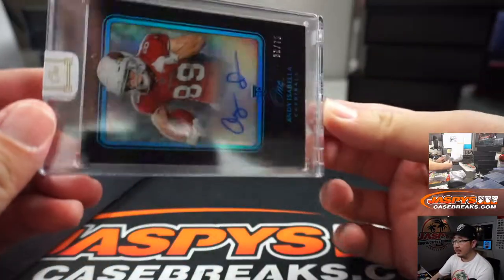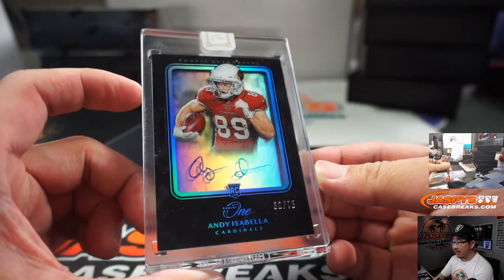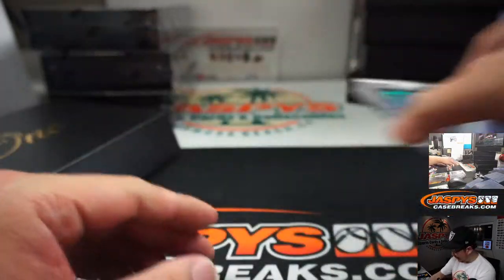It's going to be Andy Isabella, Kyler's teammate, 30 out of 75. Another one for Andy Kaye.